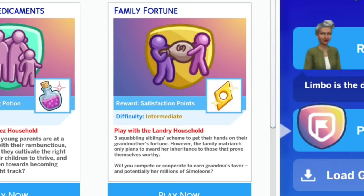The difficulty is intermediate. Play with the Landry household. Three squabbling siblings scheme to get their hands on their grandmother's fortune. However, the family matriarch only plans to award her inheritance to those that prove themselves worthy. Will you compete or cooperate to earn grandma's favor and potentially her millions of simoleons?